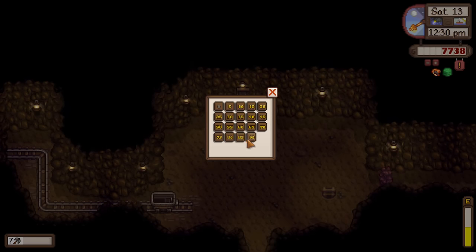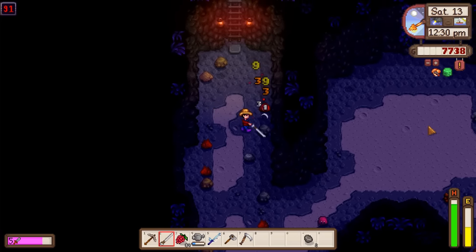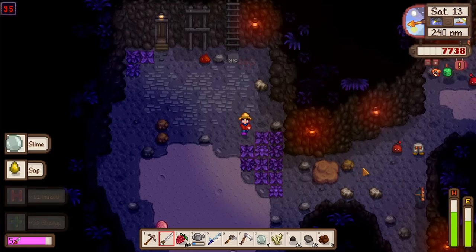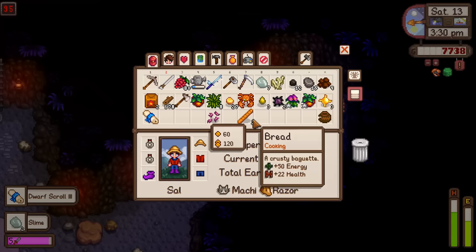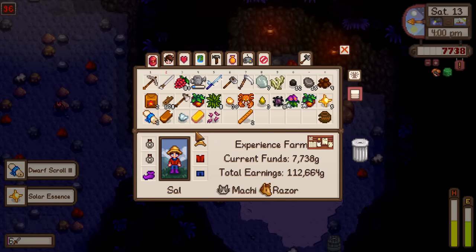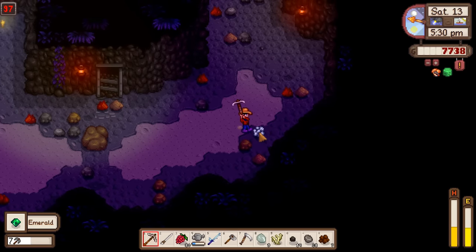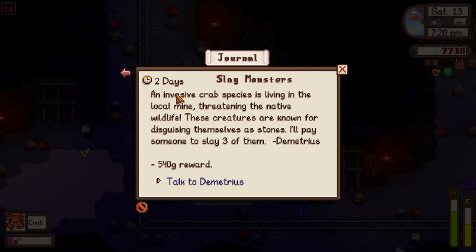It's time to start earning some star drops - that's my goal for the day. And it happens to be a feeling lucky day, so we should do pretty well. For some reason on this trip it feels like I'm getting absolutely swarmed by enemies. Found dwarf scroll three - we didn't have that yet. Combat level up! First emerald since they only start spawning at floor 80. Picked up a mission to slay three crabs for 540 gold.